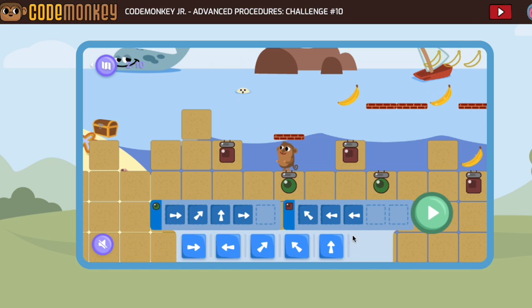We don't need to worry about bananas at all on the way back. Forward, forward, forward, jump up. Jump up, forward, forward, jump up. I think we got it.